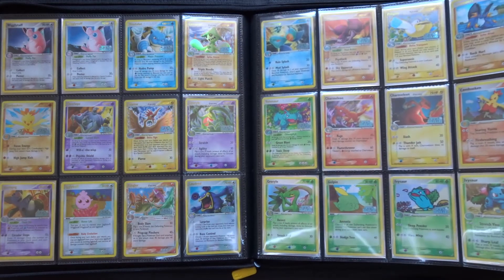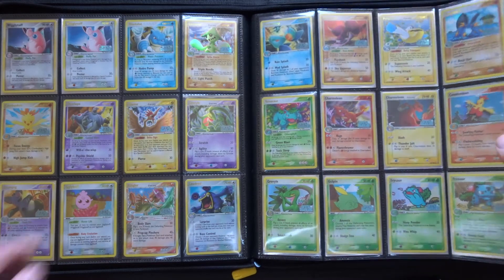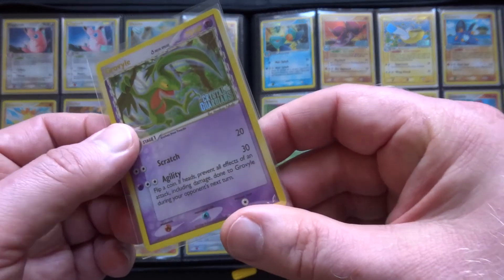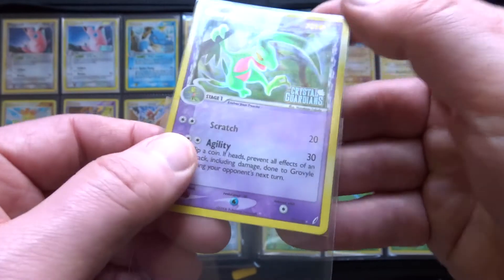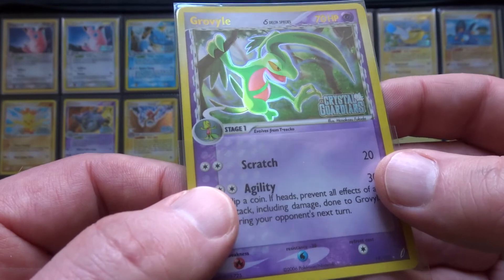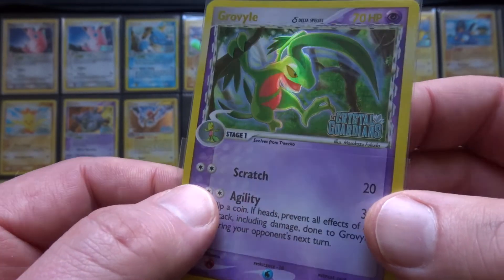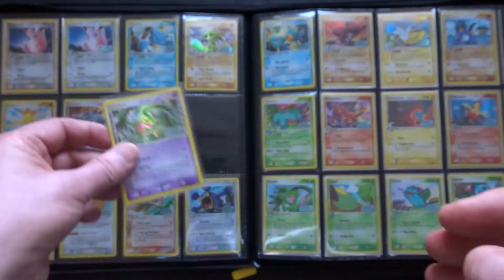Great card, obviously. Let's look at this one — this is another Fukuda. What a card. Just glows. That's great.